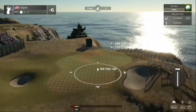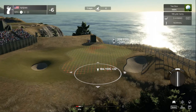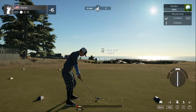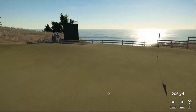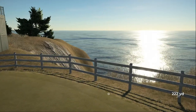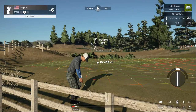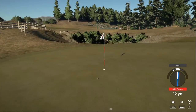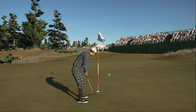Downhill, downwind — definitely dropping down to the three wood. Everything seems to be feeding towards this first pin placement, so we're aiming to the front, letting the wind carry it, and letting the slope of the green take care of the rest. Should have put some backspin on that. Is that going to stop? Woo! I was thinking I was rolling off into the ocean. Pretty standard chip and putt for par.